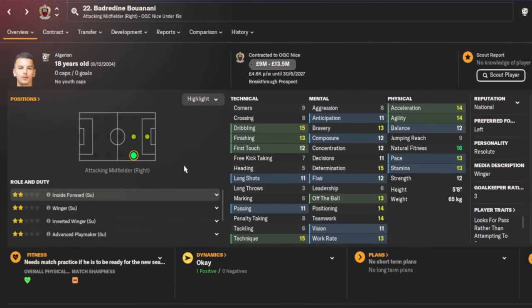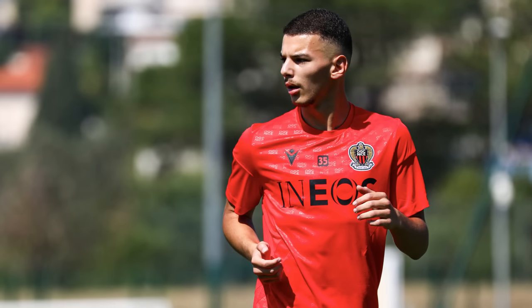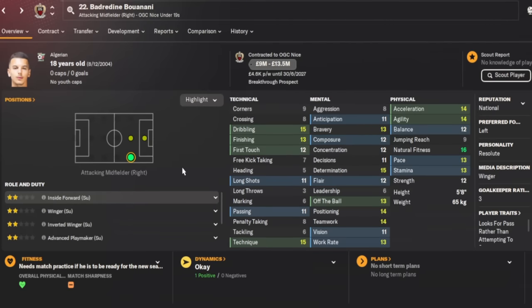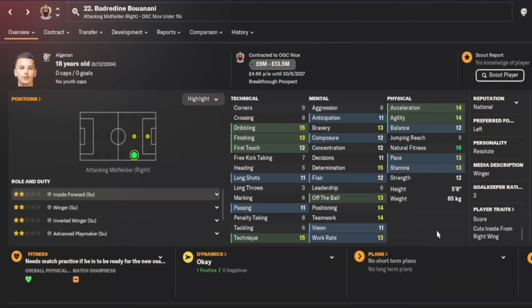Moving to the more exciting players: for the right winger we have an 18-year-old Algerian from OGC Nice, Buwanani, costing a maximum of 13.5 million. His player traits include looking for the pass rather than scoring and cutting inside from the right wing — exactly what you want for an inside forward. He's a very good dribbler, works hard, and his positioning is excellent for a high-press system. He's also physically fairly strong, making him press-resistant and effective in a high press.